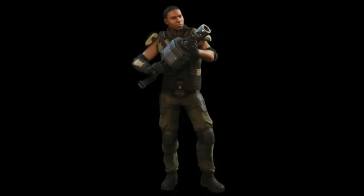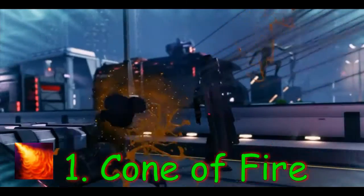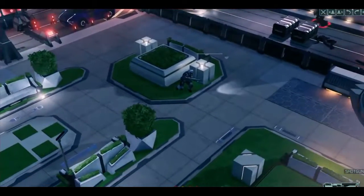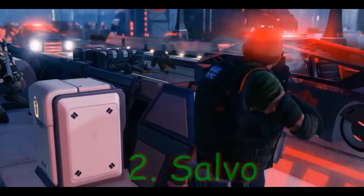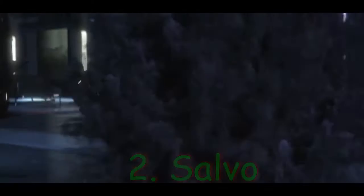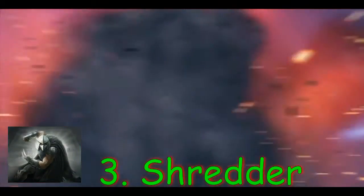Ability number one: Cone of Fire — sweep the minigun to and fro in a cone of fire, damaging enemies and destroying cover. That's going to be amazingly useful. Number two: Salvo — the use of a grenade or heavy weapon no longer ends the Grenadier's turn.